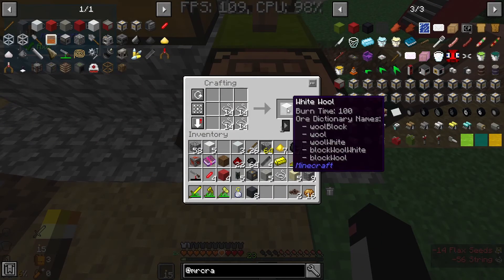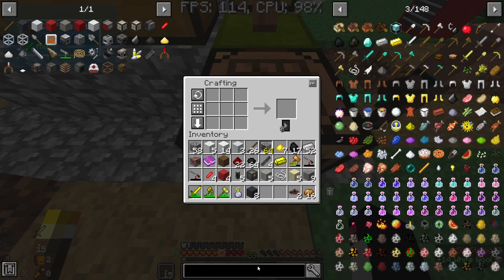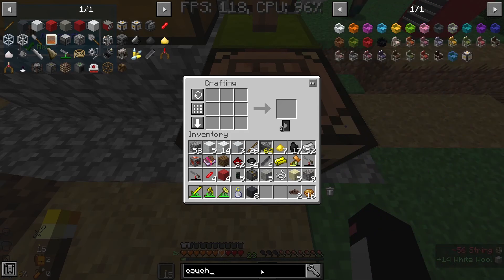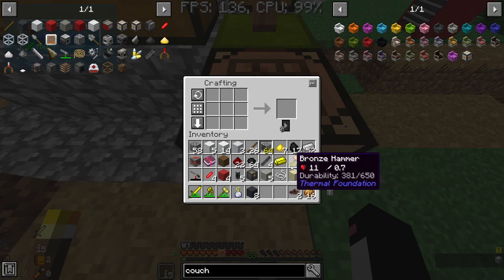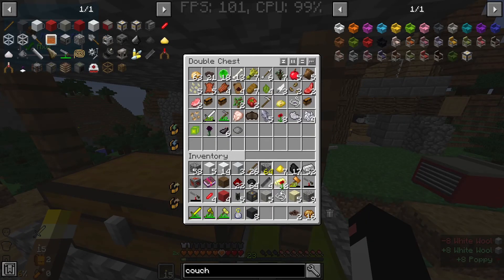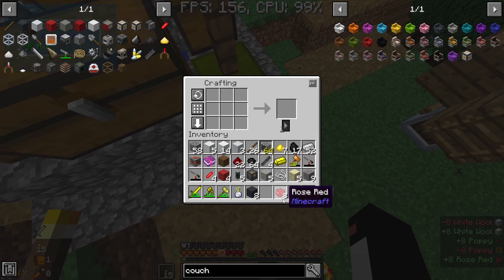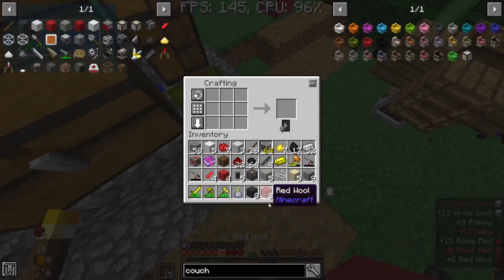Let's make all this into wool. How much wool did I need for the sofa? We need a red couch, which is six red wool. Am I able to do something like this with the red dye? Oh, it does! Perfect - red wool!